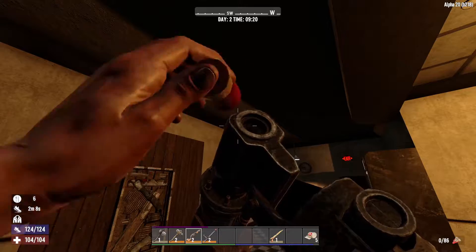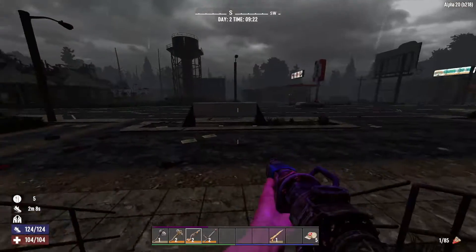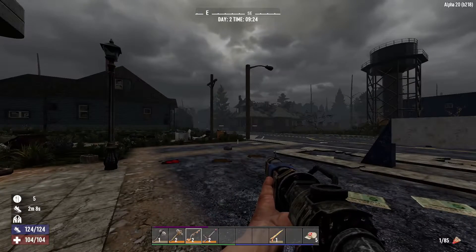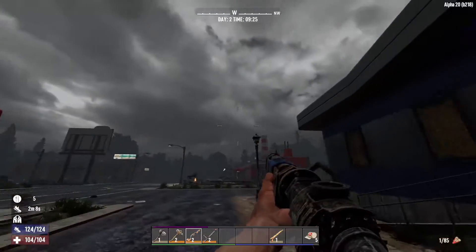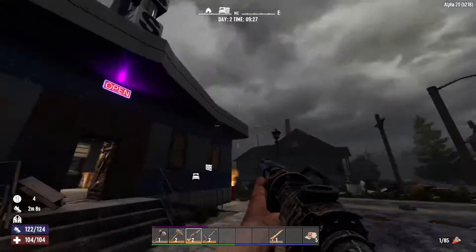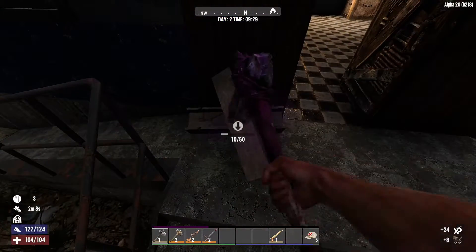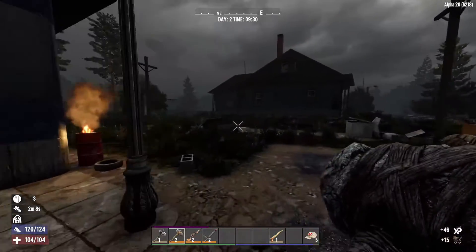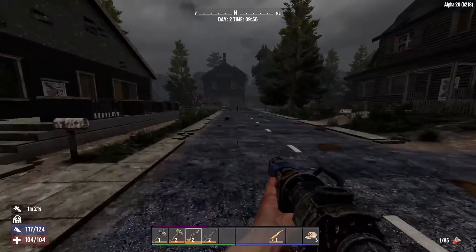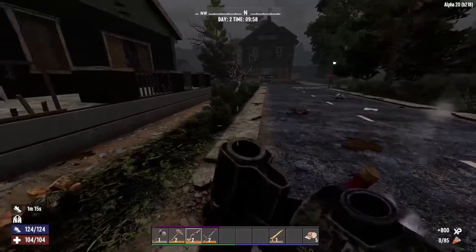Oh, that is so cool — look at that animation! It's a one-shot shotgun, not too bad. This is another new thing — there's dynamic weather in the game now. You can see it's still daytime but it looks like we have a storm that pulled in. Let's go find a zombie and test this shotgun. Oh, the sound is so good!